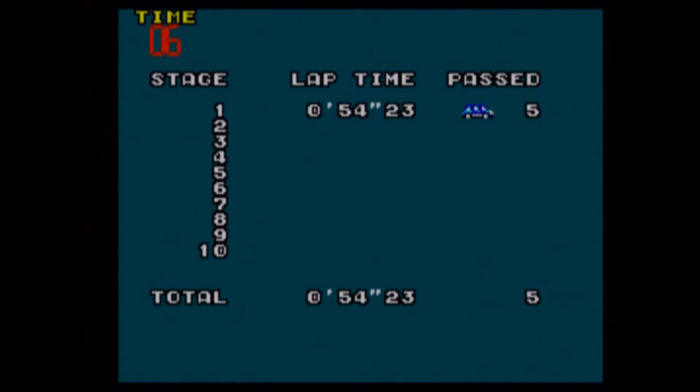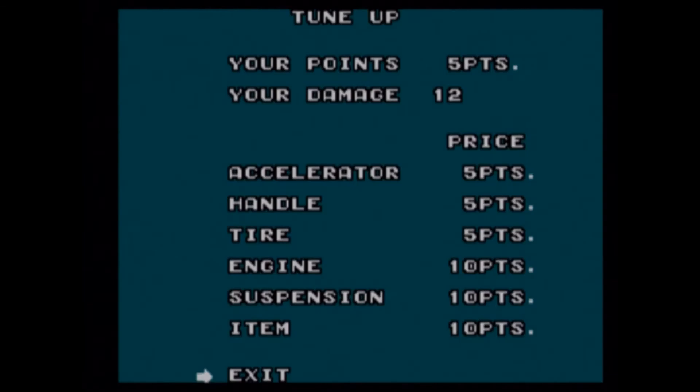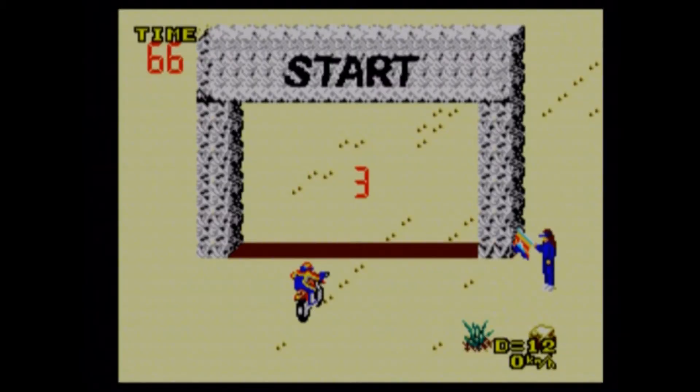So there we go, we pass five cars. With the points you can buy stuff. I'm normally quite boring — I just go for the accelerator normally. And then obviously the more damage you have to your bike, I'll go for that later in the game.